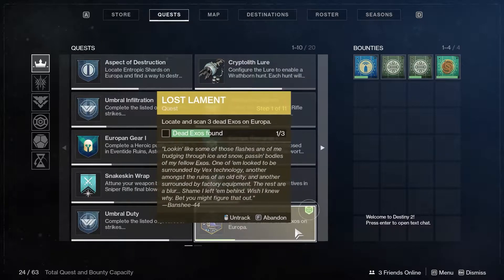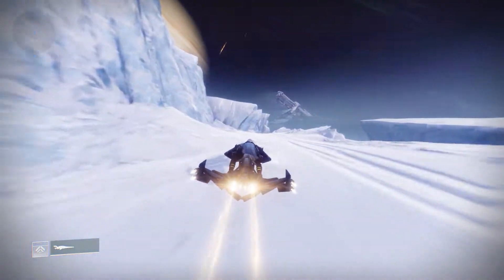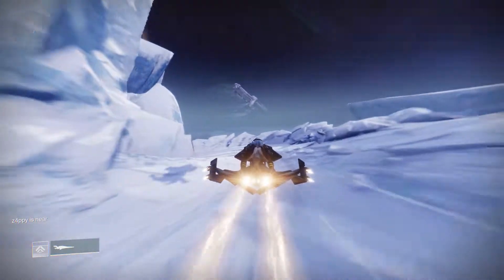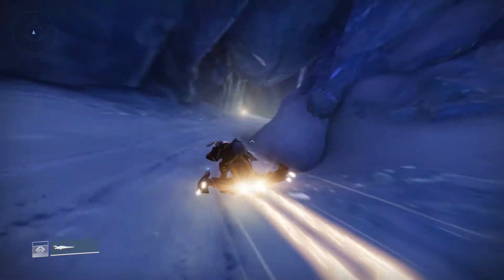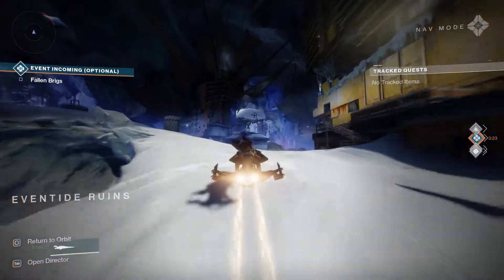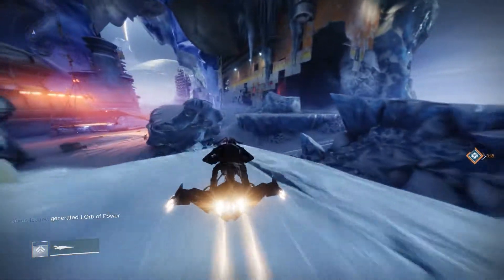The first quest step is to find three dead exo bodies scattered all over Europa. There are lots of exos scattered around and many different ones you can find to complete this quest step. I'm only going to go through the three that I found, but if you Google where to find these dead exo bodies, you'll find more than these three locations. The first dead exo is located in the Eventide Ruins.